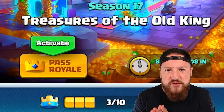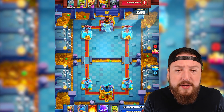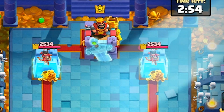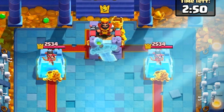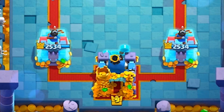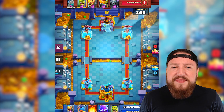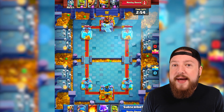The theme of Season 17 is the Treasures of the Old King. We have this absolutely stunning Royal Tomb Arena as you can see on screen right now. The new tower skin is called the Ghostly Treasure Tower Skin, and it has a really cool glowing, translucent effect which I think makes it by far the single best tower skin in the game.